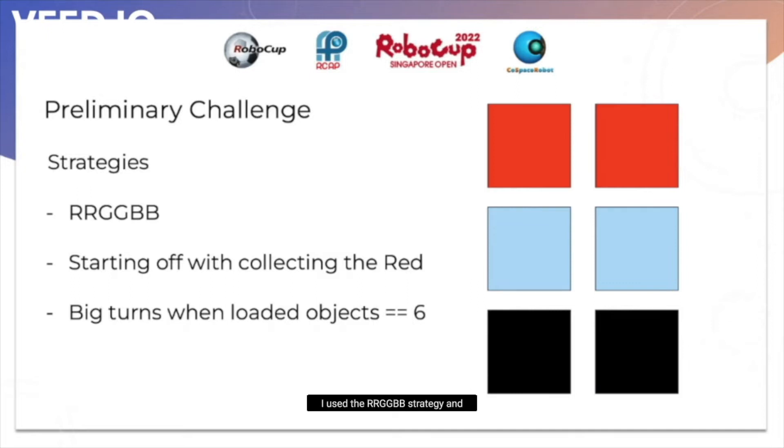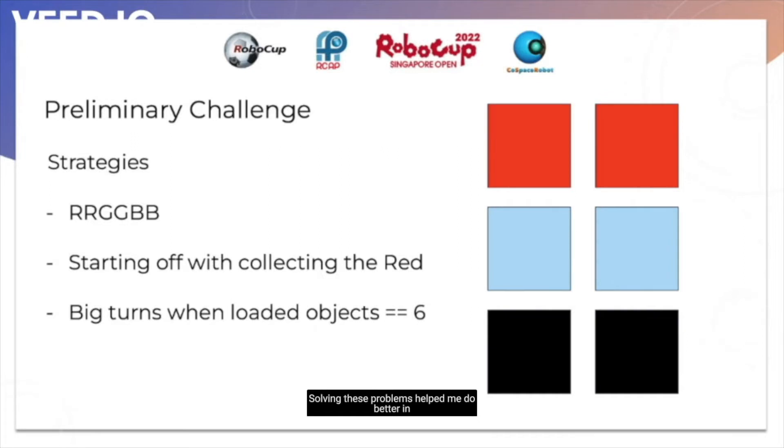I used the RRGGBB strategy and started off with collecting red. Another strategy I used was that after the robot had collected six objects, I used large turns which helped me push off the wall and get to the deposit box. I ended up getting 920 points. Solving these problems helped me do better in this preliminary round and get into the finals.